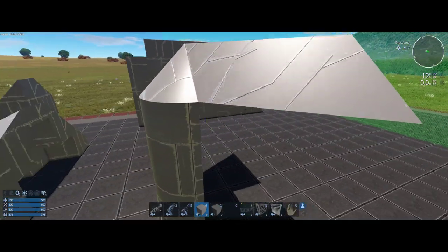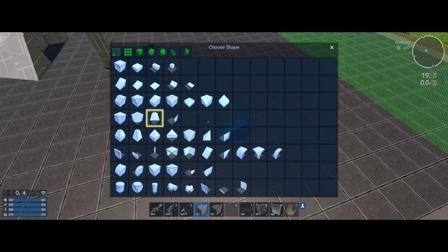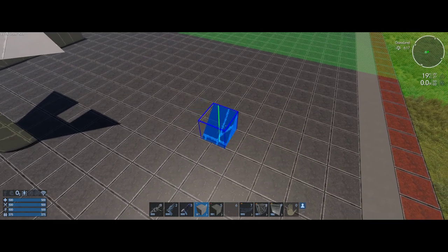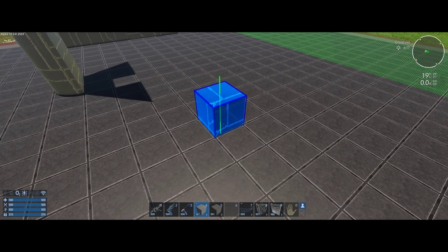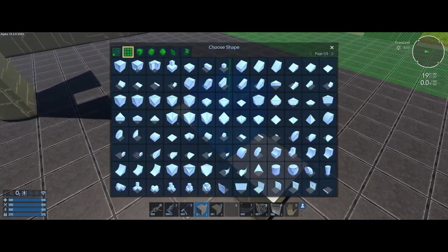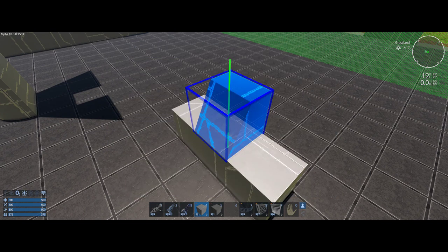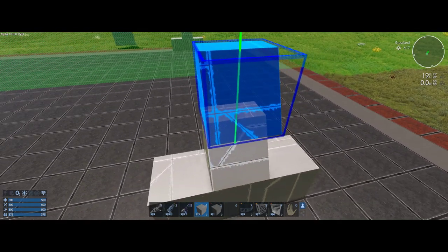Now let's try to take all these and put them together to make something pretty interesting — and also use the copy and paste feature. What I want to try to do is build a sphere. Once you can build a sphere you really know how all these blocks work together. So I'll start out very simple with some solid blocks — let's say this is the bottom half of the sphere — and then kind of build this up a little bit.